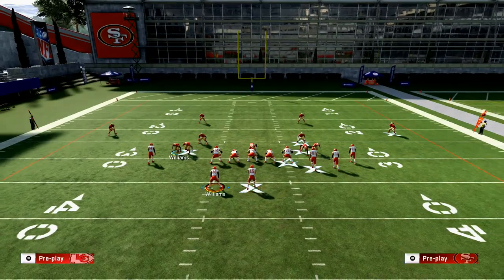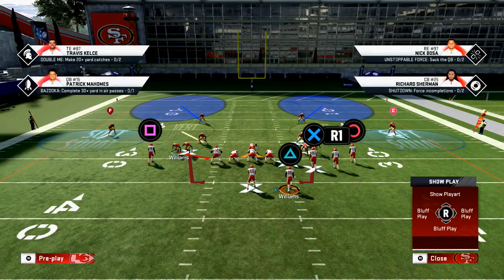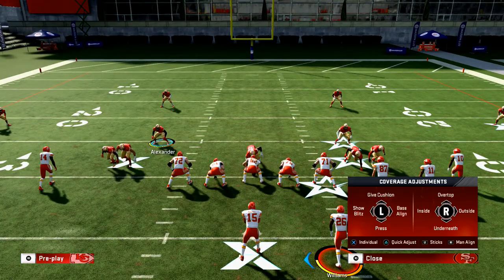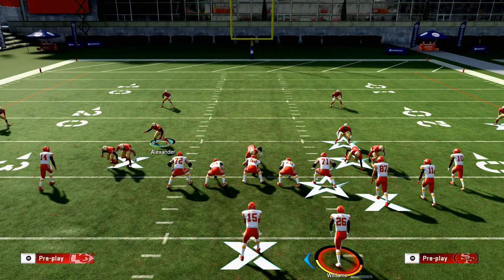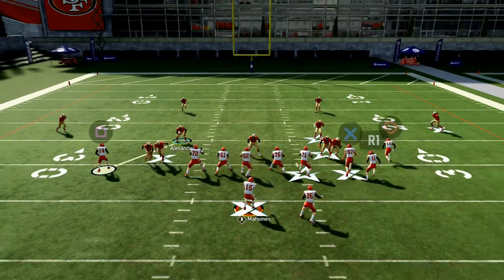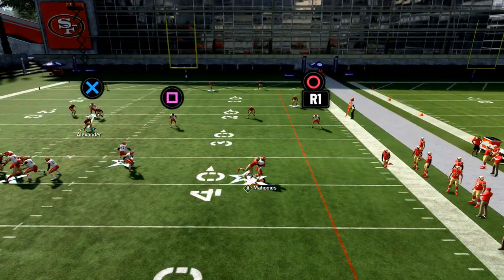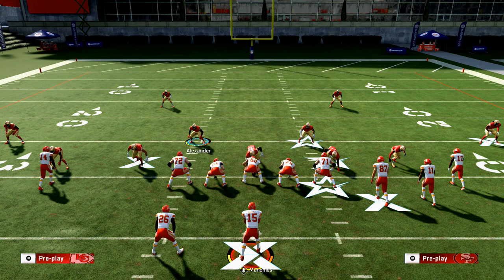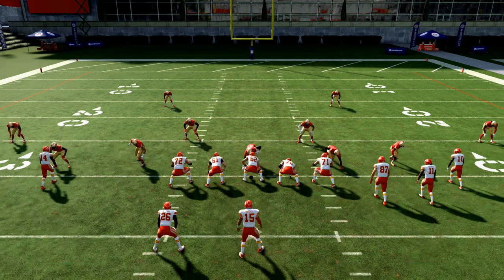Base align, QB contain — whichever side the running back is on is probably the side they'll roll out to, because that's where they can pick up the cut block. That's kind of the tell. Set your pressure up with the bluff blitz, QB spy, vertical hook, and deep blue. Pass commit, and at the snap if he rolls out, click the right stick to send the spy. When Mahomes gets outside of where the tackles are, send the spy by clicking right stick.